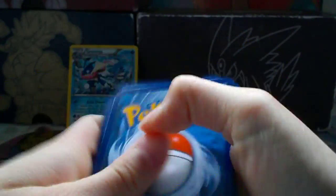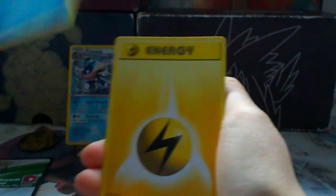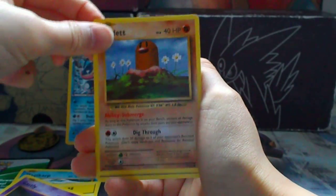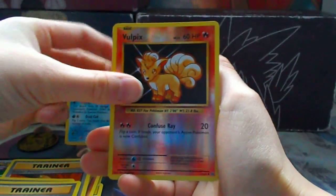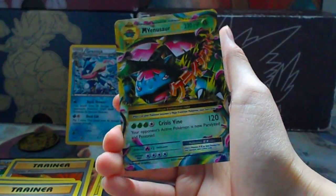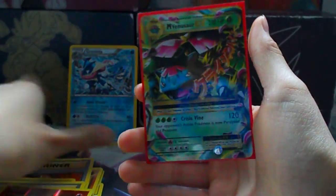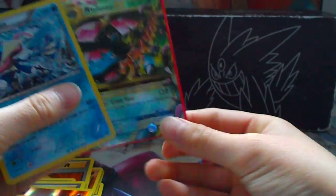From the pack we got: a Trainer card, Electric Energy, Caterpillar, Super Potion, and a Vulpix — and also a Mega Venusaur out of the pack! Awesome. So we wrapped it up and got a Venusaur and a Mega Venusaur — yes!